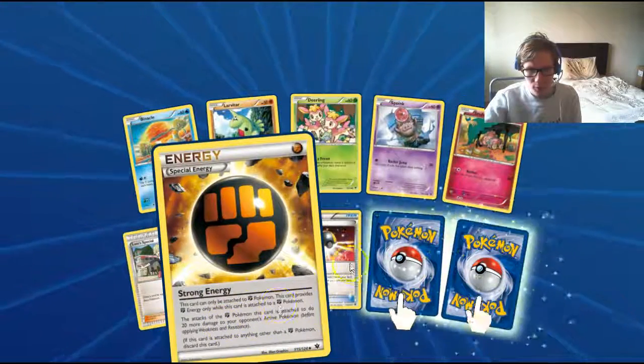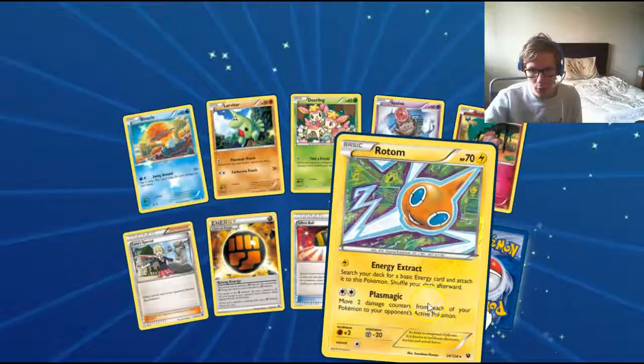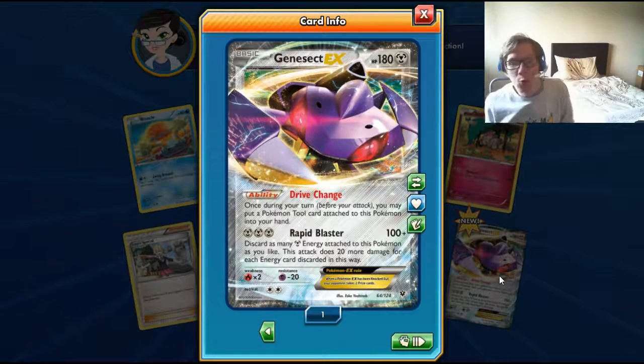We have a Strong Energy and a Bulge Ball — those are two great cards. Reverse Holo Rare of Rotom, and a Genesect EX — nice, I like this card. I have the full art of it in my STO PLATINUM deck. I love every excuse to say STO PLATINUM! Drive Change is a great ability, which is pretty decent. I've never actually used that ability, mostly because my STO PLATINUM deck doesn't really use tools — it'll probably use 4 Hard Charm or Fighting Fury Belt in the future.